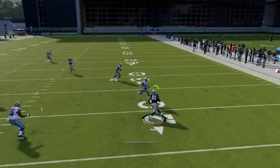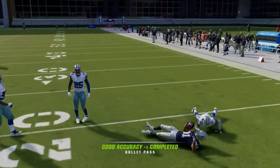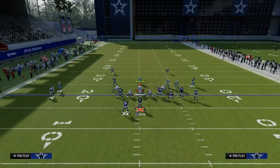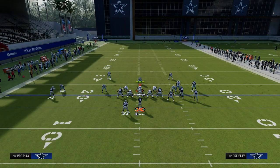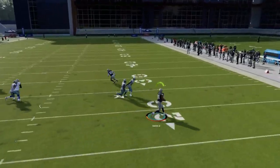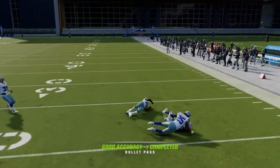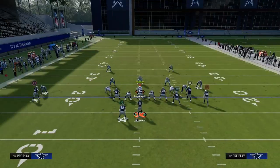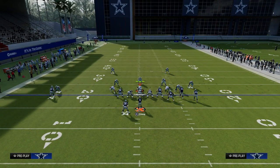Another quick thing on this play is the quick throw to the tight end. Let's say they're going to send five out of man coverage — the beauty of this quick throw to the tight end is it does a really good job of beating the blitz quickly. You can just get the ball out there, get a couple yards, maybe break a tackle, and it will deter your opponent from sending five at you consistently.